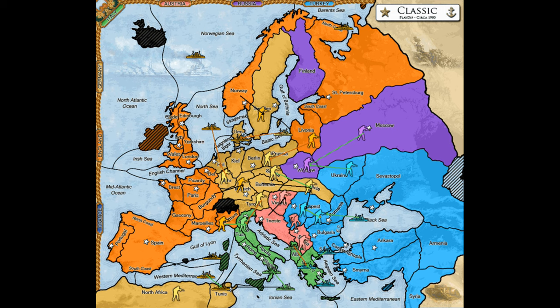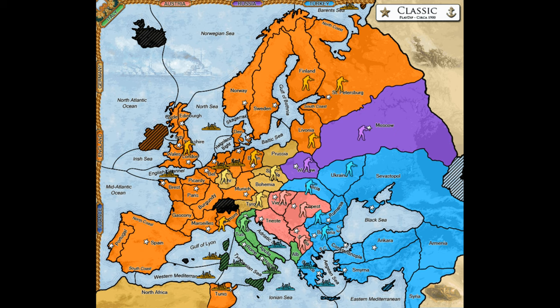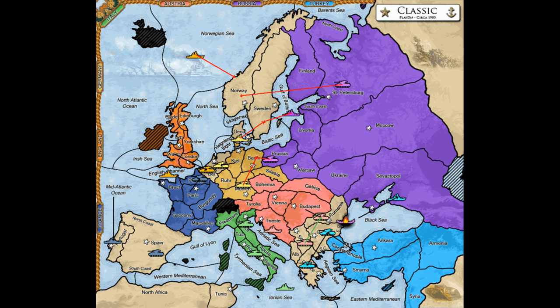England becomes very secure in its corner, while Germany defeats one of its two early threats, and they usually go after Russia next, allowing England to monopolize the northwest corner and Germany to become a massive central power. Sometime around the time Russia is defeated, the alliance frequently breaks down because the players have to make a choice between devoting forces to expanding south or turning on each other, and although expanding south actually offers both of them a better opportunity at solo, most of the time it's difficult to give up the opportunity to defeat your early ally and absorb those nearby centers, knowing that opportunity may never be as good again.